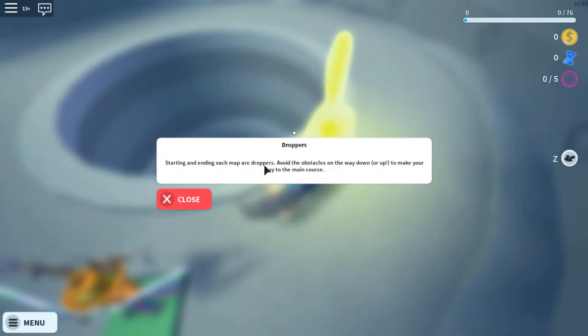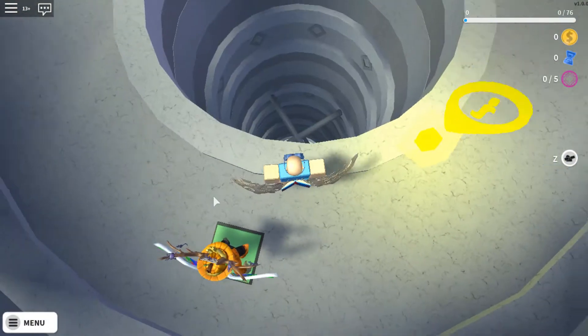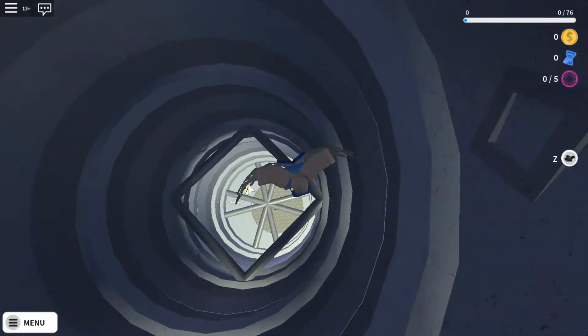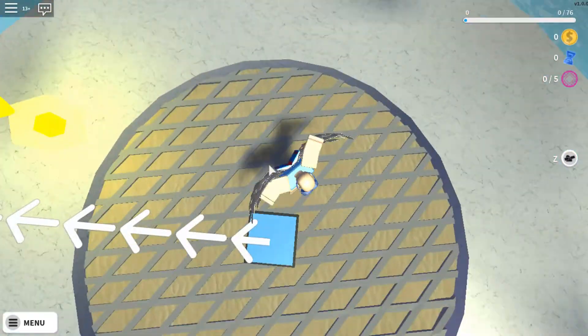Starting and ending each map are droppers. Avoid the obstacles on the way down or up to make your way to the main course. Oh, it's like those dropper maps in Minecraft. That's a cool concept, I like it.